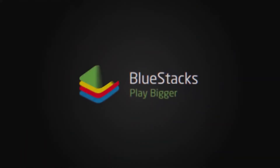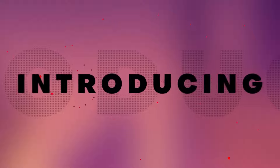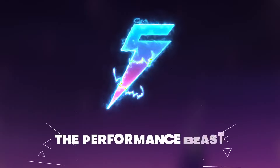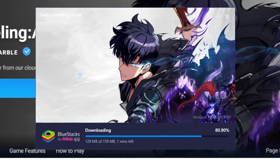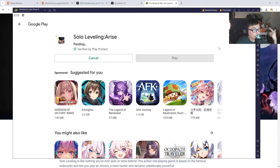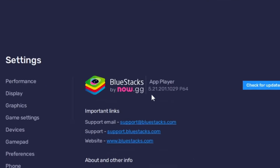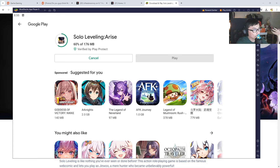This video is sponsored by BlueStacks. Now if you guys are not aware, BlueStacks has actually resolved the particular issue where you cannot run Solo Leveling Arise on the emulator. You need to download the latest version of BlueStacks — I'll have my link in the description below. I'm running it just fine. I'm going to install Solo Leveling on BlueStacks and show you my particular version: version 5.21.201. Make sure you are downloading the latest version of the BlueStacks emulator.